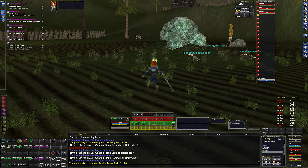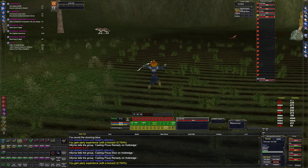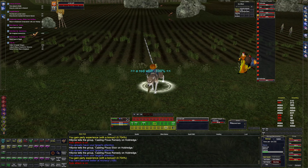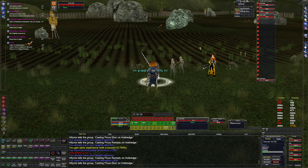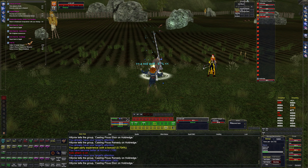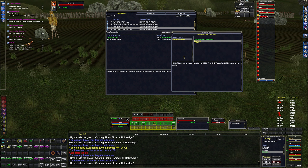Mezzy that guy. Let's look at that item here in just a second - it's a cloak. Most likely not going to be usable. Druid. Let's go ahead and send that to her. I don't think it's better than the defiant cloak that she's got, but I could be wrong. We'll take a look at that here in just a moment.